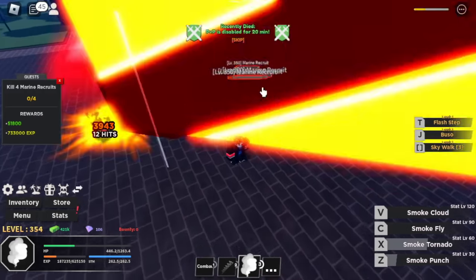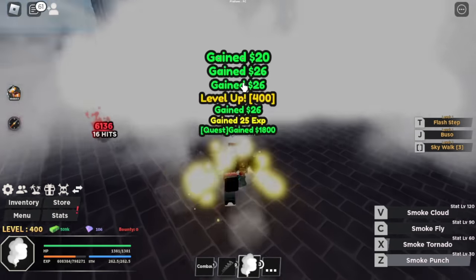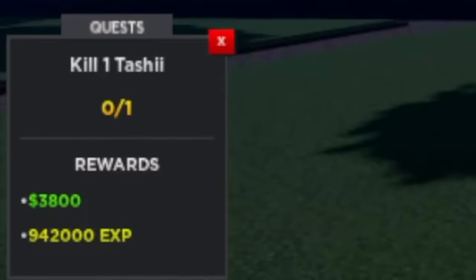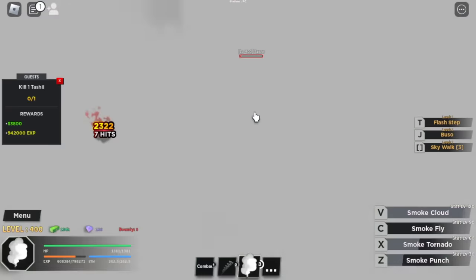Maybe for bounties — even this Dragon Fruit user. Patience is a virtue, guys. At level 500, we're going to start defeating Tashi. Very easy. Use your skills, left clicks — use your skills and that's it.